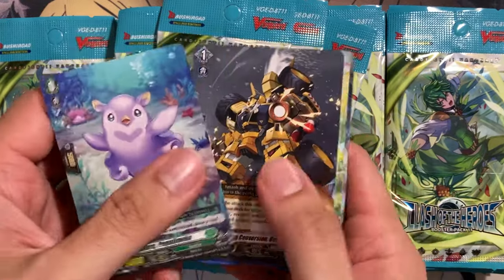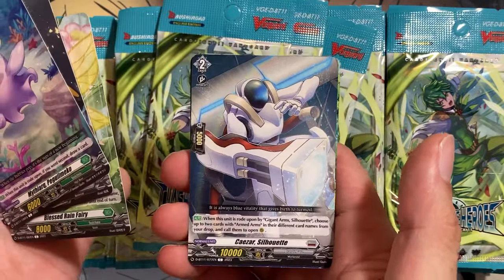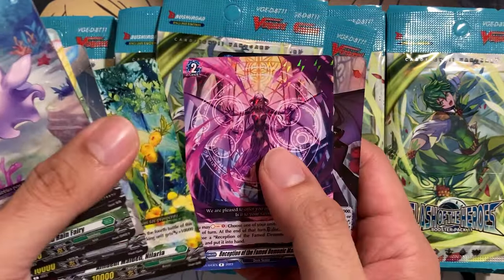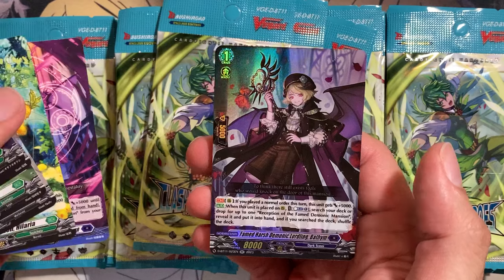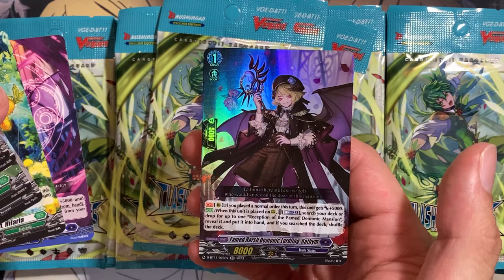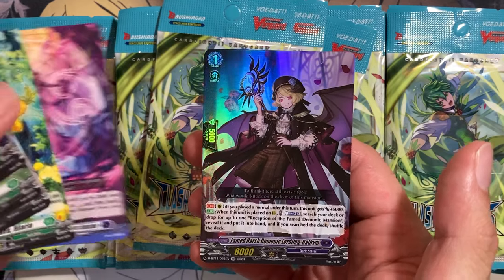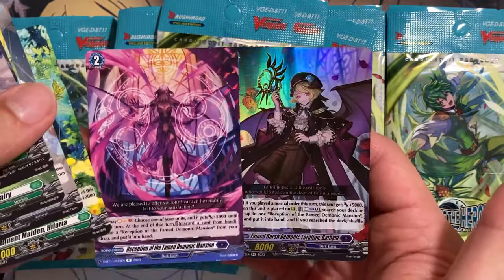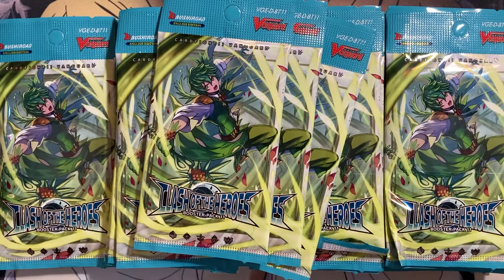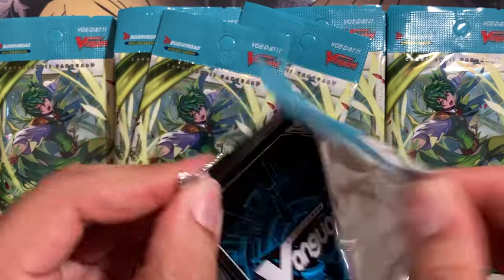Here's the new starter for the deck, and this is also from the same new support — the Arms deck. Very awesome. And then we have a Reception of the Famed Demonic Mansion and Famed Harsh Demonic Lordling, Bathium. New double rare — I'm not sure if this is for Chaos or if it's for searching your deck or drop for up to one reception. This is the order that you can search for with this card, so pretty awesome to pull the double rare that searches out the order. Our first foil is a double rare.